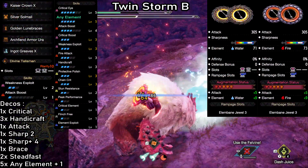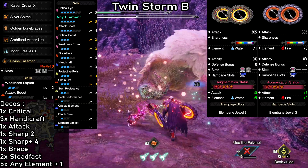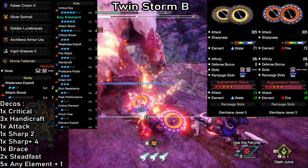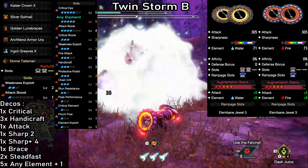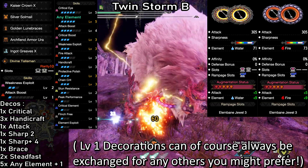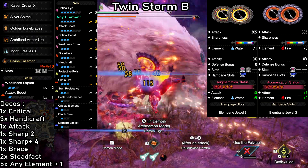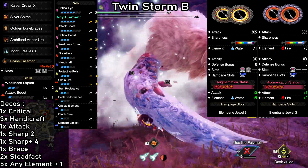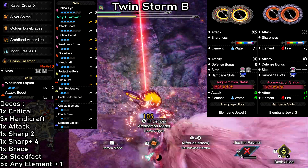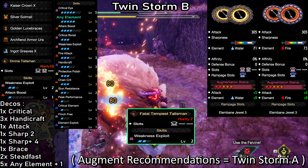Twin Storm B uses the exact same parts as the other Twin build, but this one is set up to fit all Dual Blades that need 3 levels of Handicraft to reach purple sharpness. I'm using the Almadron and Magma Almadron Dual Blades as examples — 305 attack, one with 71 water, the other with 73 fire. Both are deadly. Previously we would have just used these with white sharpness, but with the new augment system things have changed. We want to push them into purple sharpness — it's not only cost effective now but by far the stronger way to play. The only thing we lose is some Critical Eye to make room for Handicraft. Aside from that, the skill setup is basically the exact same, so you don't have to worry about playing the Twin builds differently. A talisman with Weakness Exploit level 2 and a level 2 slot will get you all the essential skills with only dropping one level of Critical Boost, which isn't bad at all.